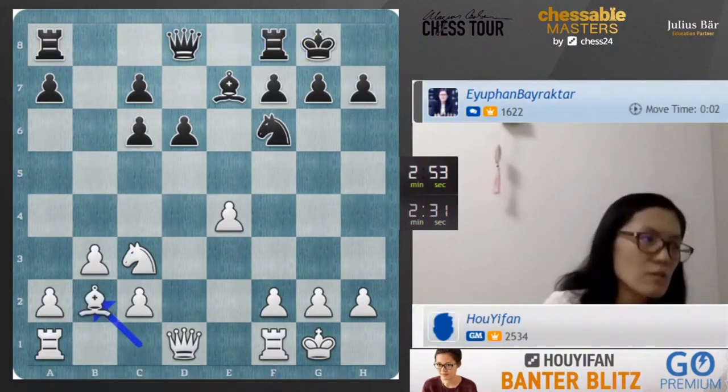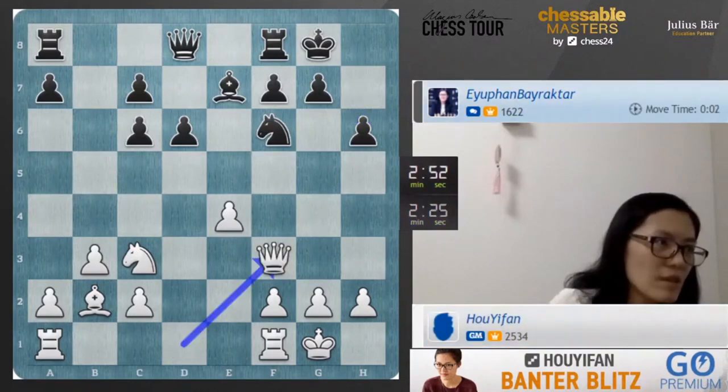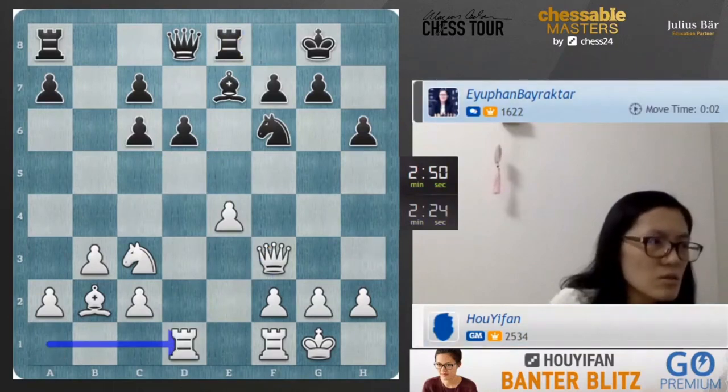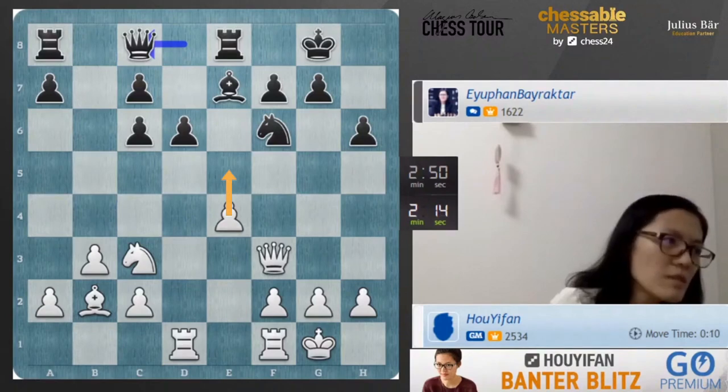Definitely this position is playable for both sides. I was even thinking whether black should push d5 at some moment. Therefore I decided to play queen c3. One of the interesting ideas in the future is to play e5 and then trade off the c6 pawn. But I decided to be patient, not in a hurry. Probably black should play Nd7, bishop f6. Now I felt it was very tempting to play e5, or I should play something like knight e2, knight e4. Both things are interesting.